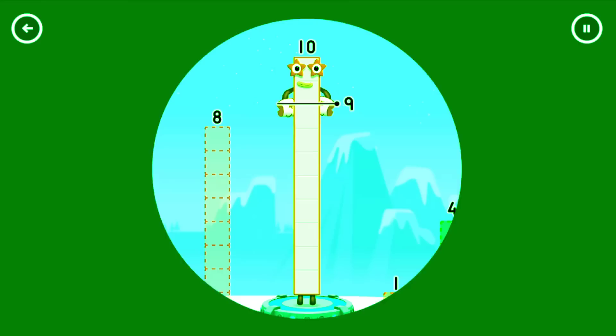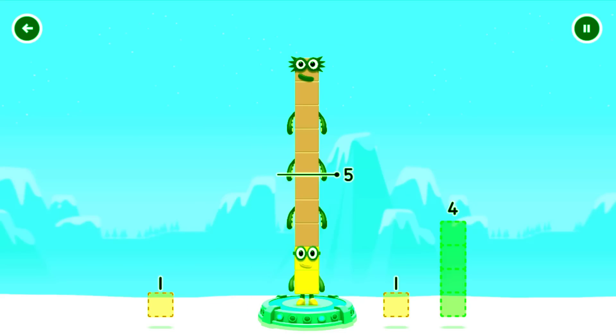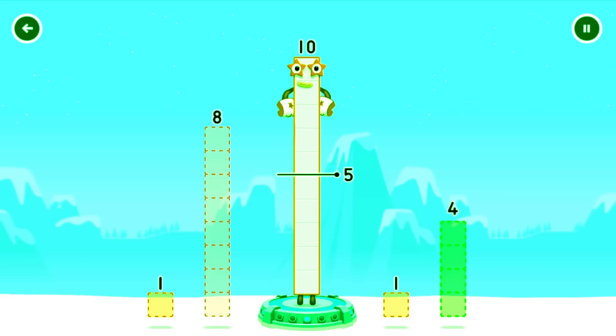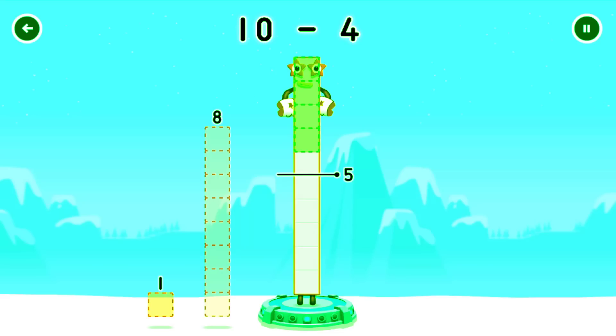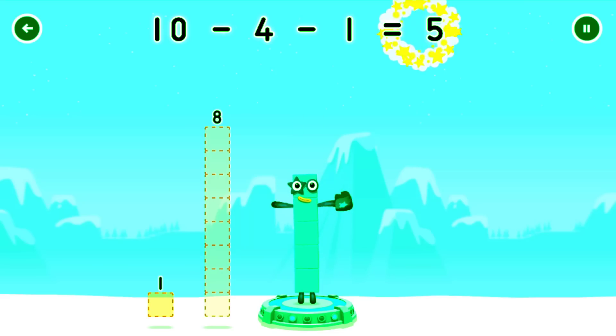How can we get across there? Take number blocks away from 10 to leave 5. 8. Try a smaller number. 4. 1. 10 minus 4 minus 1 equals 5.